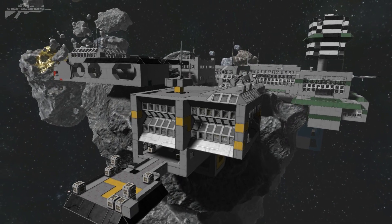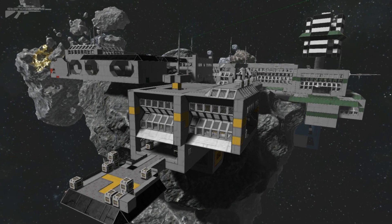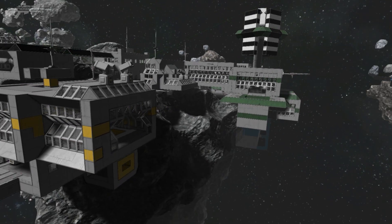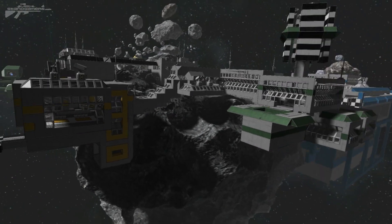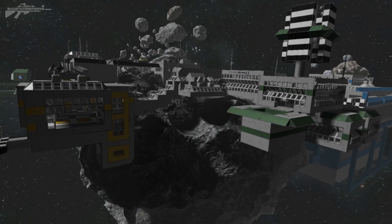In my mind, stations are one of the hardest things to build. Since it's a static object it needs some sort of purpose, but at the same time it's going to need a lot of features that aid you in survival and also look very visually pleasing. One of the easiest things I find when building a station is to segregate it into different sorts of sections.